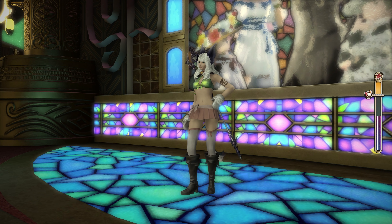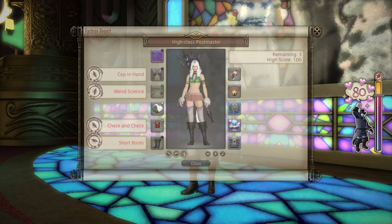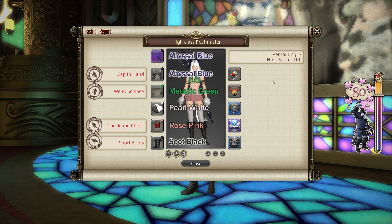For the 80 with dyes, a lot of these dyes are fairly accessible — nothing too expensive. You need Abyss Blue on your weapon, Abyss Blue on any helm, Pearl White on any hands, Metallic Green on any body, Rose Pink on any legs, and Soot Black on any feet. The most expensive one is probably Pearl White, but you can get that with Skybuilder Scrips if you have any lying around. Metallic Green is also notable, but everything else is vendor purchased or cheap on the market board — at least we have a break from Jet Black this week.